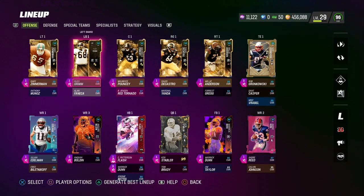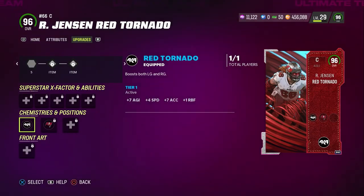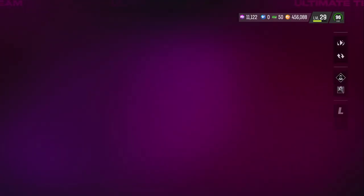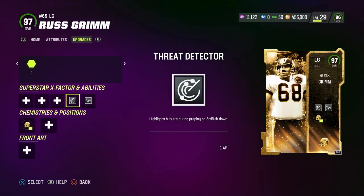The reason why these guards — same with Russ Grimm — get a boost is because this red tornado gives a boost to the left guard and right guard: plus 7 agility, plus 4 speed, plus 7 acceleration, and plus 1 run block finesse. That last one doesn't matter much, but these guards are just boosted all the way through the roof. It was expensive, but I'm having so much fun with them. I have Threat Detector and Polar Elite on them.